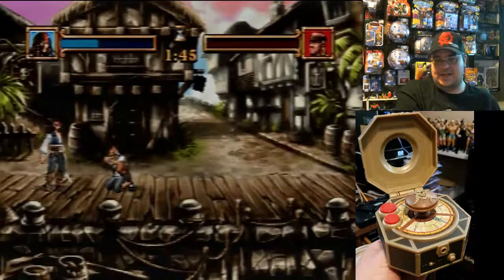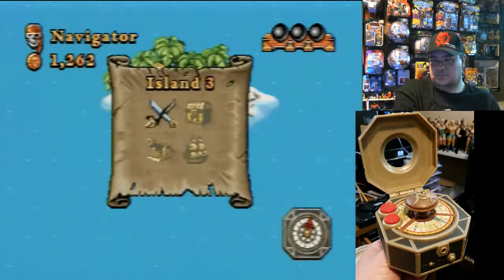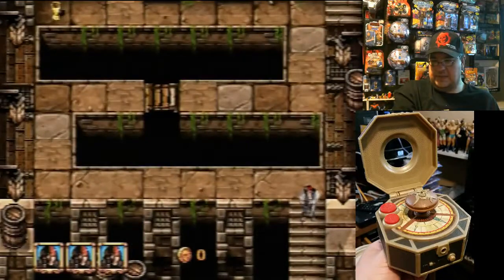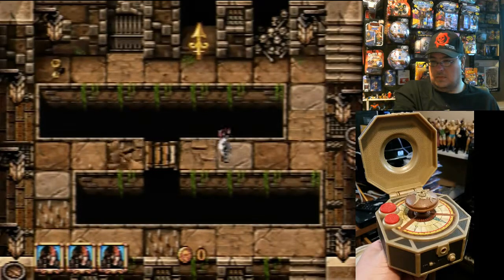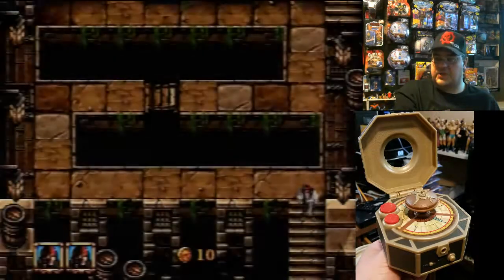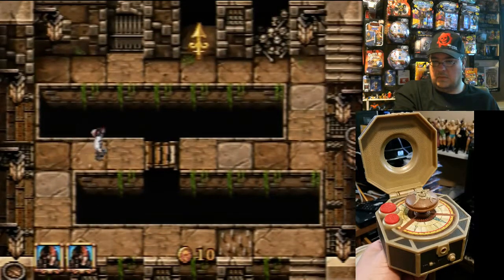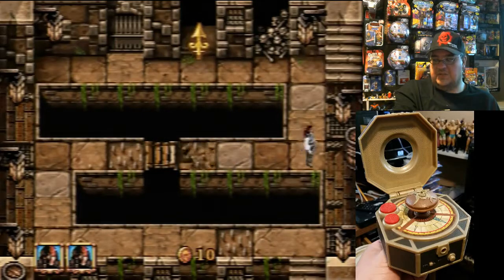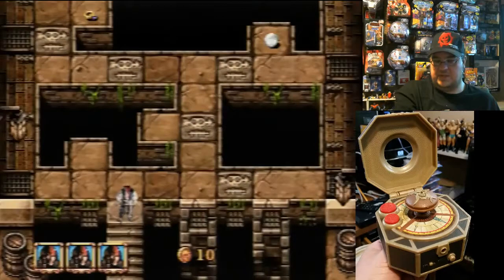I don't even like his stance — it's kind of Jack Sparrow-like. Treasure chest time, let's check this out. It looks like you get three extra lives. You start over every time you do this portion — you start over with three lives. Each room you go into, you start with three new lives. That's not bad.